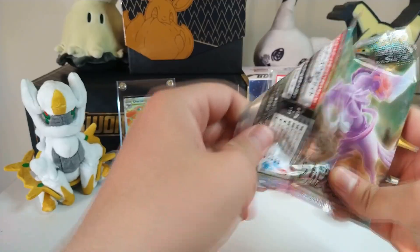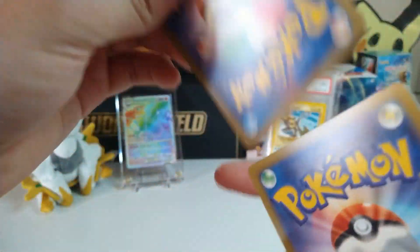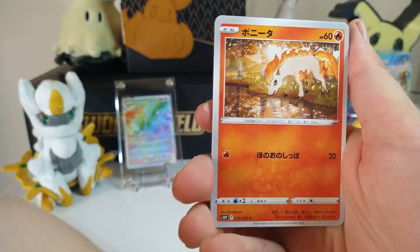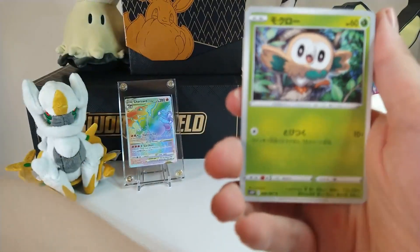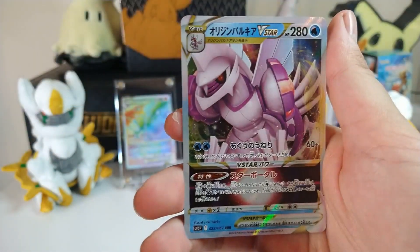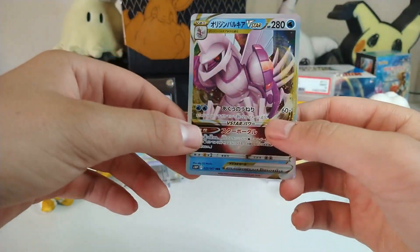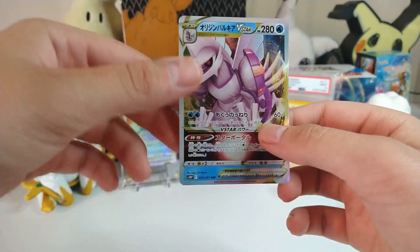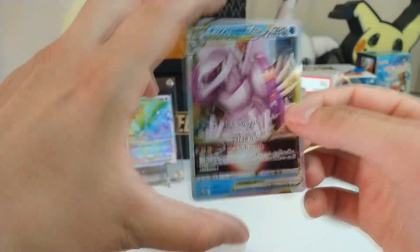I didn't even know Heatran was in this set - I knew he was in the previous set, Battle Reign, but I didn't know he was in this one. We got Meloetta, we have Ralts, and nice - we got the Palkia V-Star! I think this comes in every single box because this is not the first time I've actually gotten this card. I did open this box before - it's a nice card, actually pretty nice.